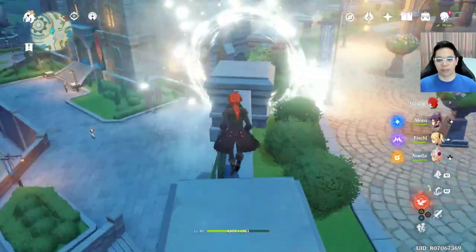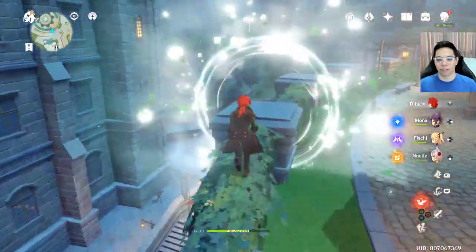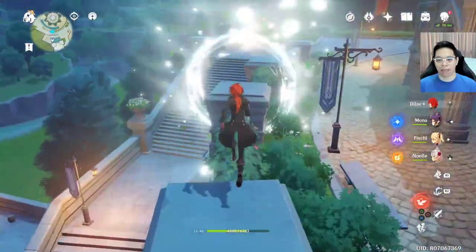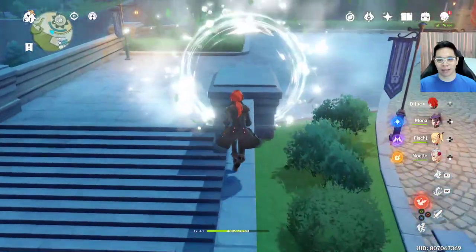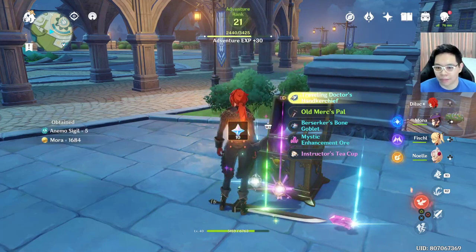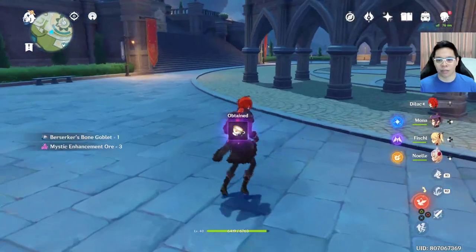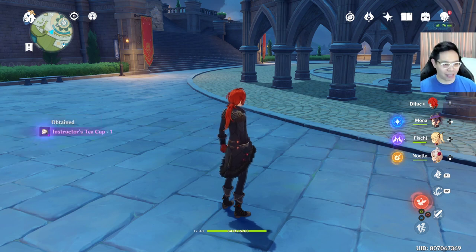Just something you guys might be able to do that you may not have seen. A brisk speed walk seems to work — and you get a luxurious chest! Not bad for a quick little go around. Quick luxurious chest by the cathedral — make sure you grab it!